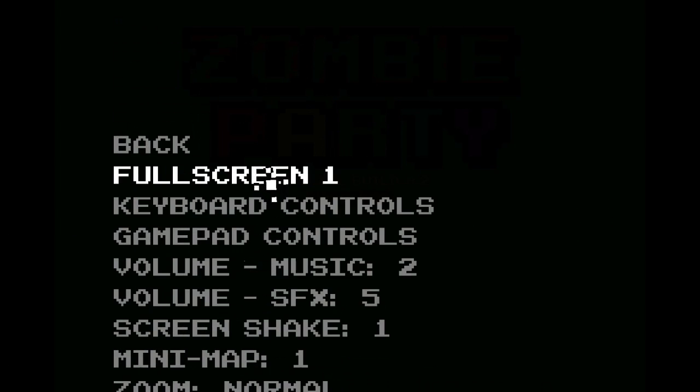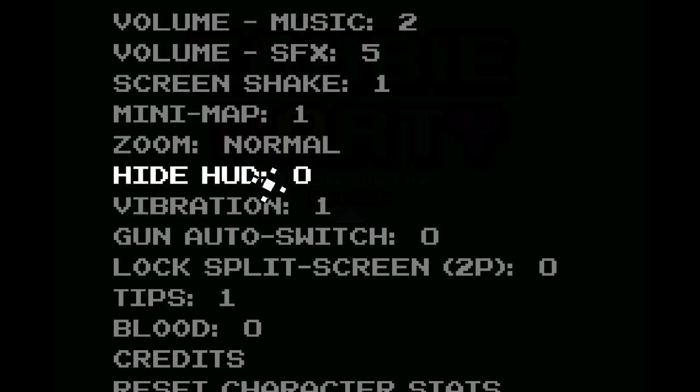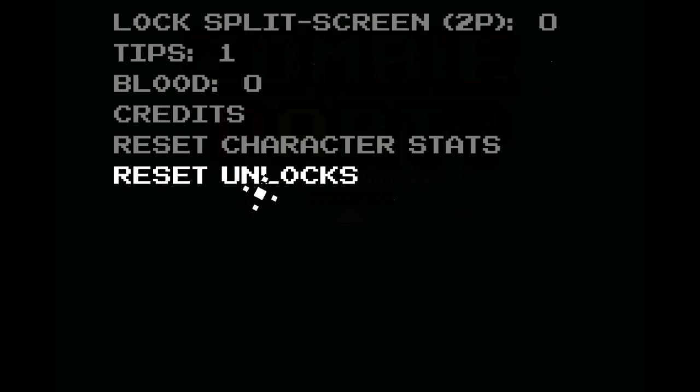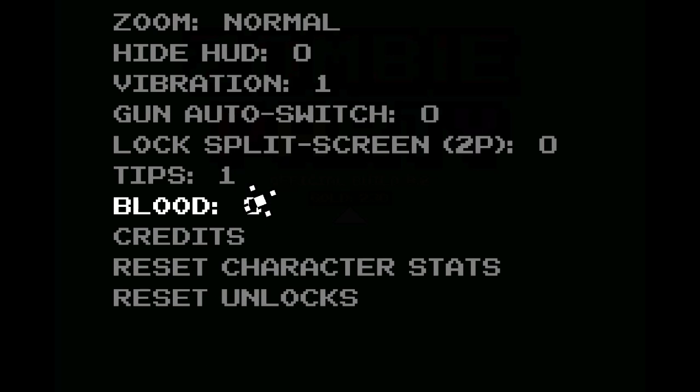Here's the options menu. Two things to note: one, the sound effects and music volume controls are not sliders — they're numbers. Second, there's a blood option that's supposed to turn off blood in the game. Since it's pixel art style, blood is just red squares flying around, but I turned it to zero and it still happens sometimes, so that's probably a bug I hope they fix.